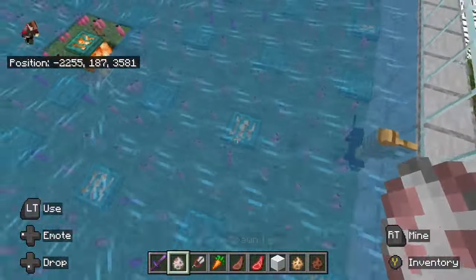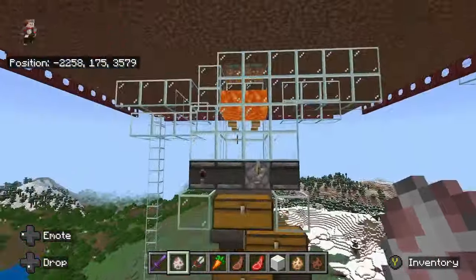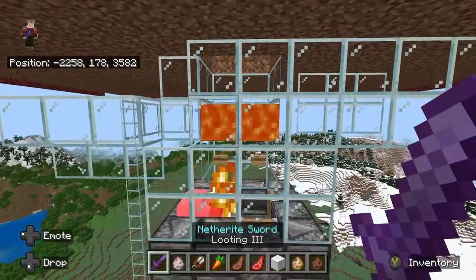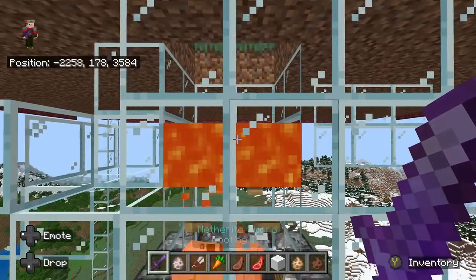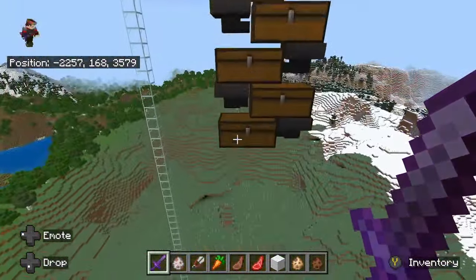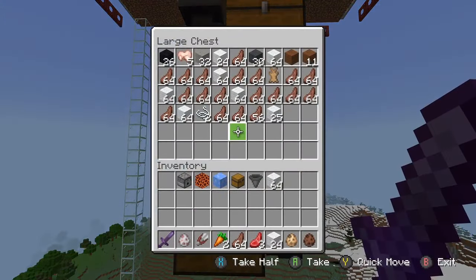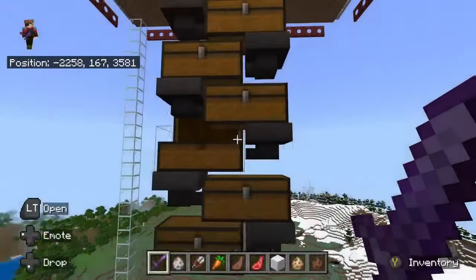So what happens is the sheep floats along. Once it gets pushed in, holding the Looting III sword, it falls. This lava is exactly five blocks below. It falls and gets burnt, and then you kill it while it's on fire, delivering you 14 and a half stacks of cooked mutton an hour and a lot of wool.